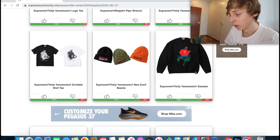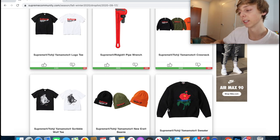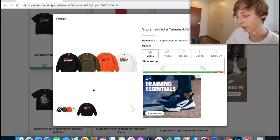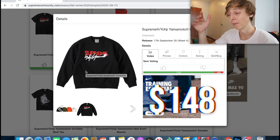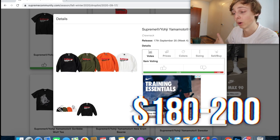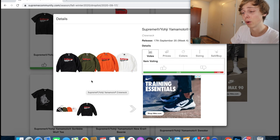The next most hyped item — I was originally going to say the pipe wrench, but after looking at all the listings and everything happening this week, I'm actually going to say I think the next most hyped item is going to be this crew neck right here. I think this is definitely going to be one people are looking for, and the most hyped colorway will probably be the black one. I think this is going to retail right around $148, so not too expensive for a crew neck. I definitely see these ones reselling around $200.